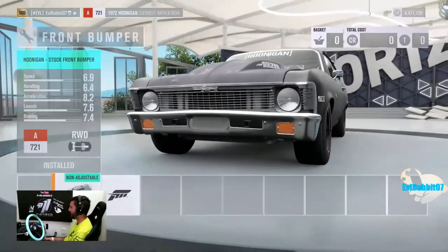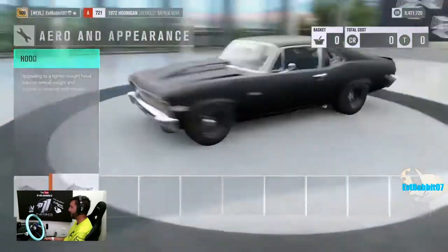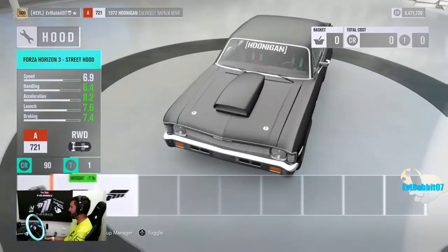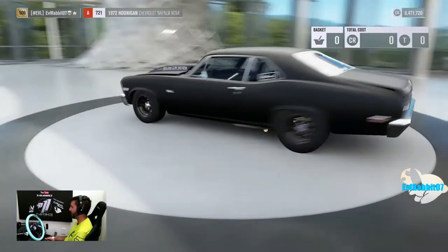What do we got? Of course we got the Forza duck bill, probably got a Forza wing — yep. That blower is digging out the hood though, but I think we're going to leave the Napalm Nova hood on there. I like how it's popped up a little bit with the rear hood risers.